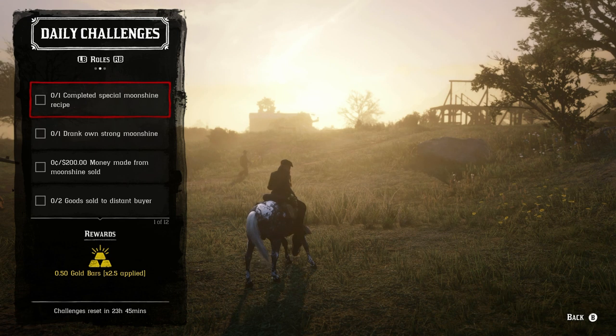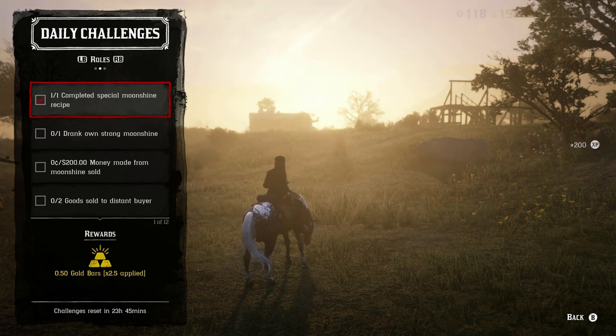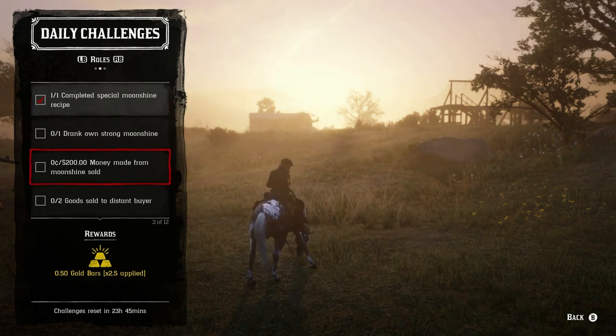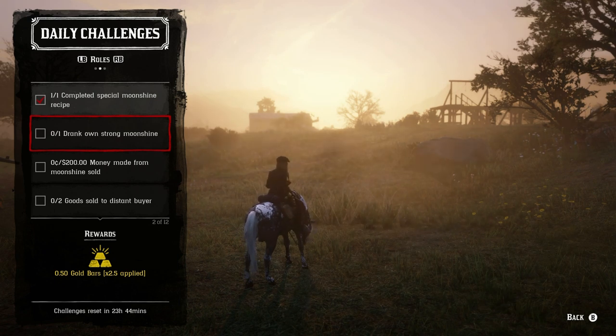Moving on to the daily role challenges. For the special moonshine recipe, you just need to start a batch — the margarita, flower, creek plum, or Caribbean rum recipes. I actually just got it completed right as I was talking about it without even finishing the batch. You can sell it and make $247 when it's strong moonshine, so you'll get about one and a half gold bars from the moonshine challenges: half a bar for drinking it and half for selling it.